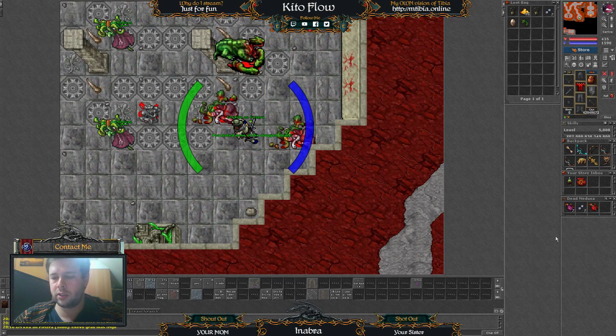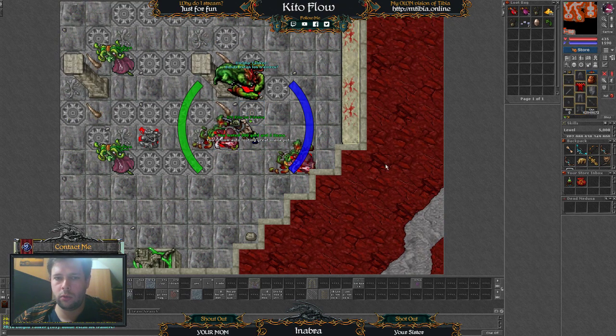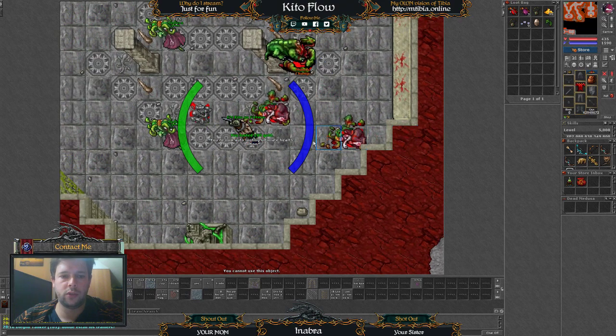For example, we missed this and this, so what we are going to do right now is to loot the potion, that potion and platinums. What about here? Loot it, loot it here — and now we don't want to loot those food.